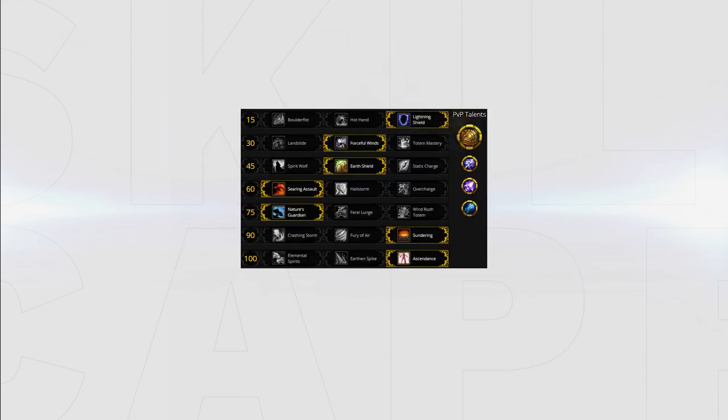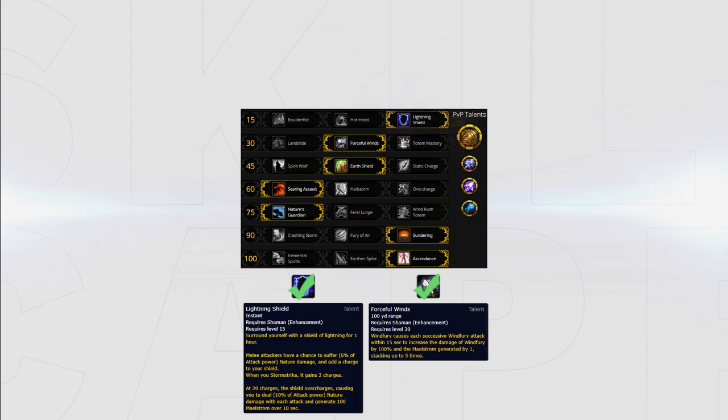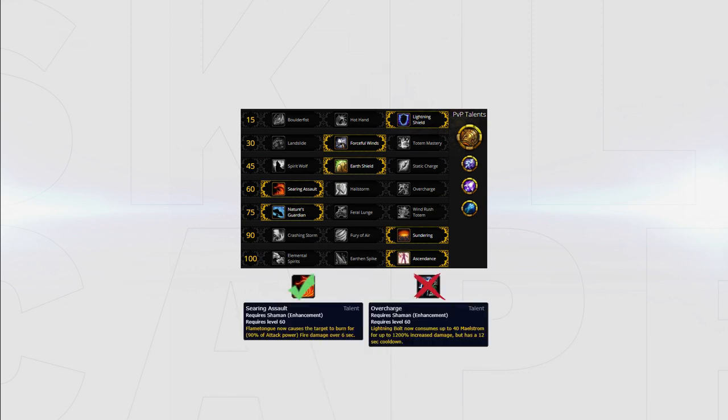Your main go-to talents will look something like this. Lightning Shield will always be the go-to paired with Forceful Winds. Searing Assault now overtakes Overcharge due to Overcharge being lackluster and not having the spare global to use it off cooldown. Ascendance also offers another powerful way to get defensive cooldowns and give you ranged damage by bypassing high armor, ideal for slaying your enemies.